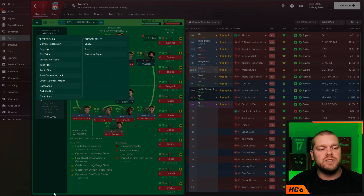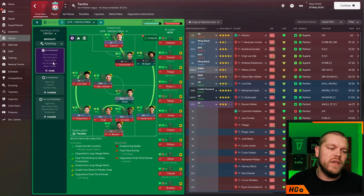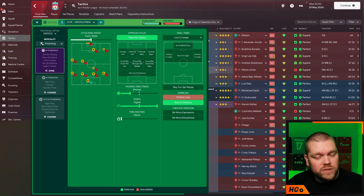On the tactical style side of things — and I say this all the time, but sometimes you guys don't listen — it does not matter what tactical style you pick here. We usually go with a Gegenpres or a clean slate. It is an attacking mentality. In possession: fairly wide attacking width, passing into space, shorter passing directness, and tempo cranked all the way up to the higher slot. In the final third: low crosses and running at the defense in terms of dribbling style.